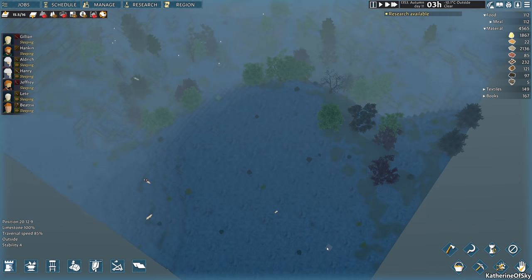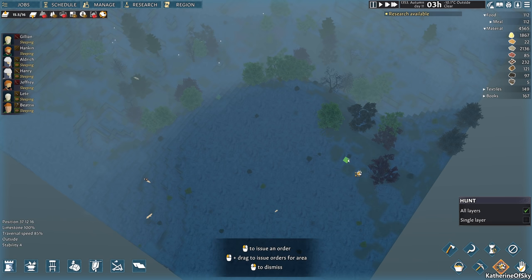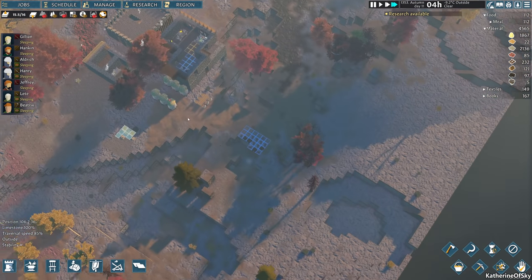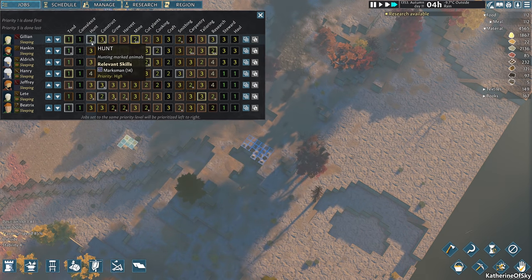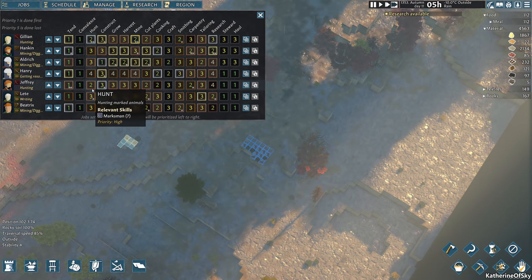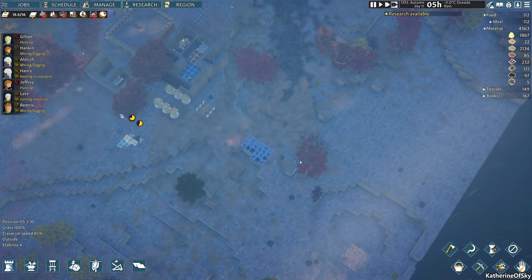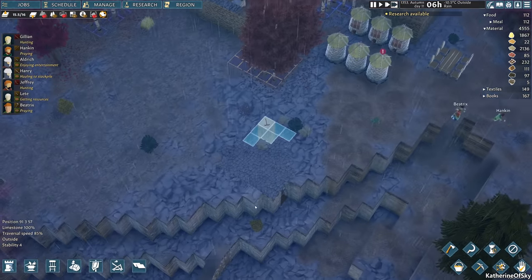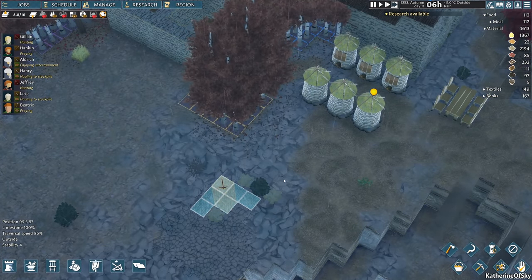We have animals — hooray! But for whatever reason they are not catching these animals. Come on folks, we need to hunt them down. Who is on hunting duty? Hunting is two — that should be Jillian and Jeffrey. You know what, Jeffrey? We're going to make you hunt as well because you've got a bow. Hopefully they can get that hunting done. Does it go down? There we go.